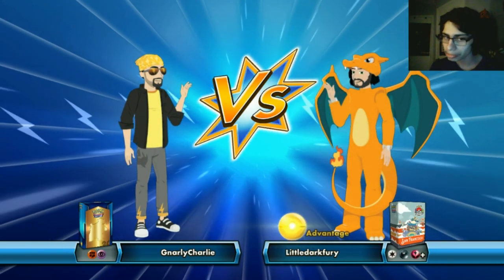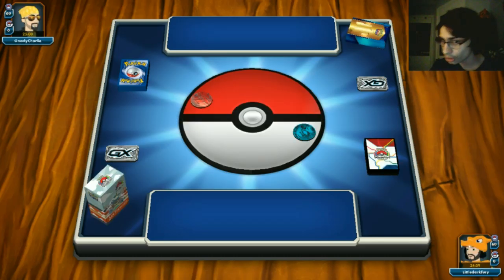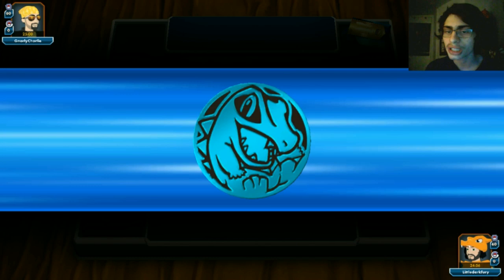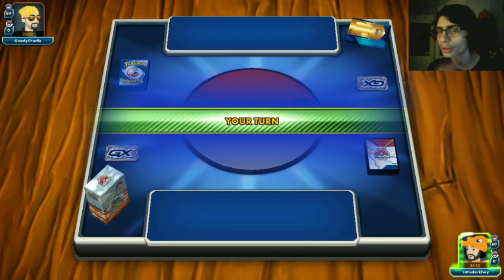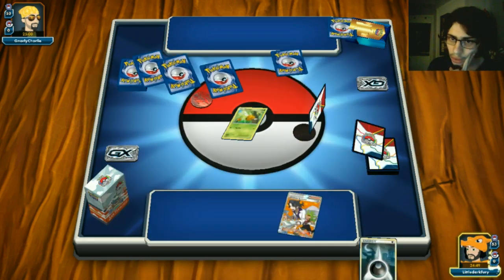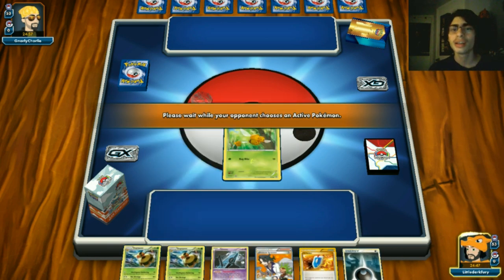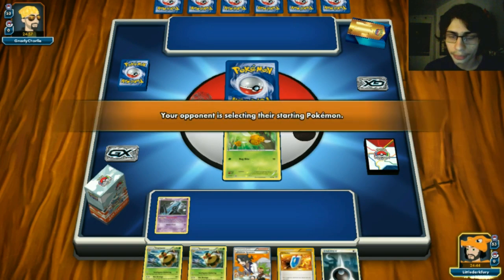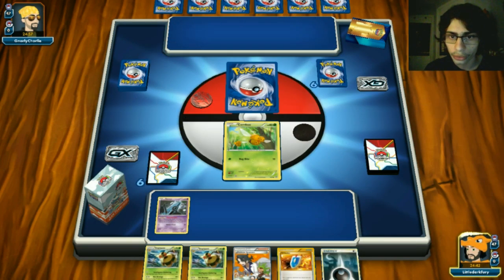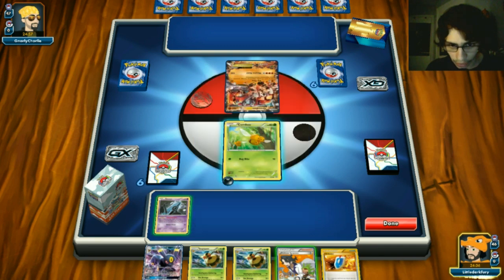Game 2 - fighting and psychic avatar. Could be Zygarde Garbodor. We go with tails on the coin flip - we go first! I think it's Zygarde Garbodor, which is a good matchup since Zygarde is weak to grass. Two Vespaquens in hand though - I don't know if I want to Sycamore this turn and lose them.